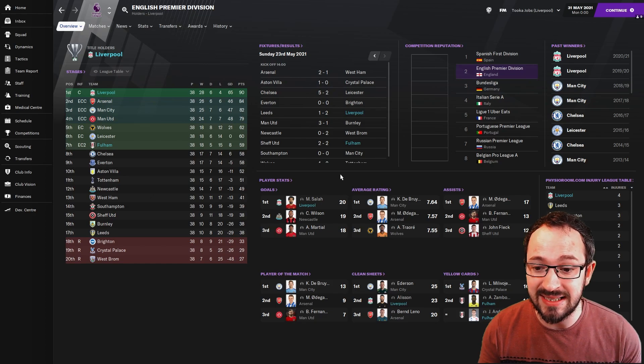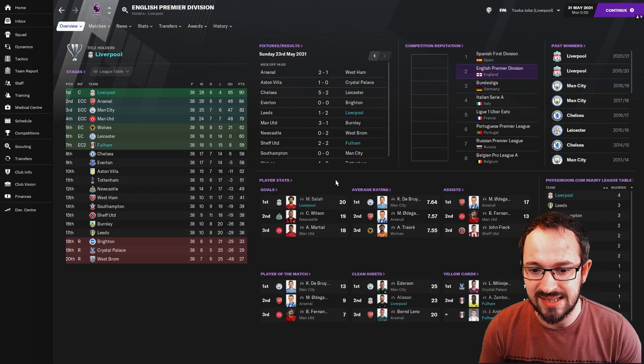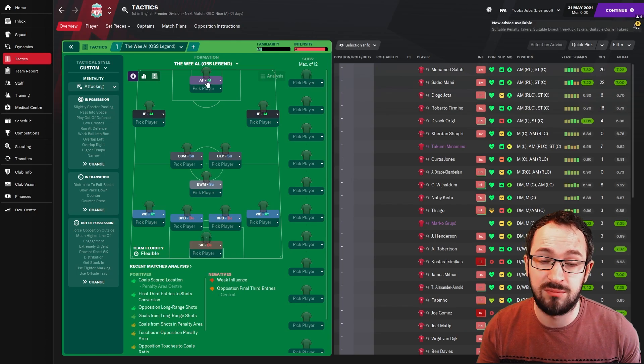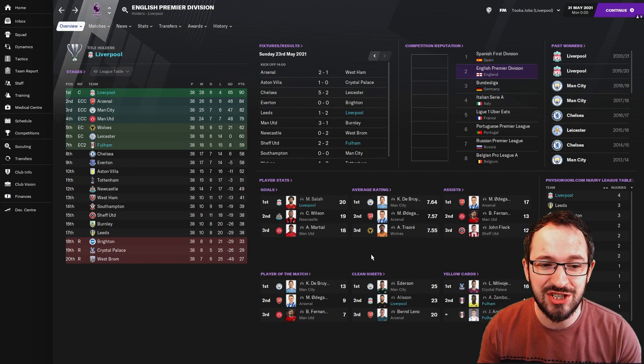Top three players: Salah with 20 league goals, playing on the right-hand side — not as a striker. If you actually play him as a striker, he'd score so many more. The assistant is doing team selection, so if you want that pacing forward up front, probably have Salah up front because he's a great advanced forward. Average ratings, assist, player of the match, and Alisson coming second on clean sheets. It's unfortunate Fulham didn't get anyone in the top three, but understandable — they still finished in a decent position.